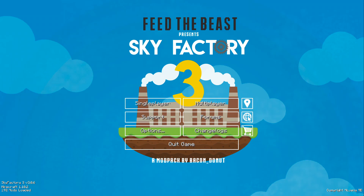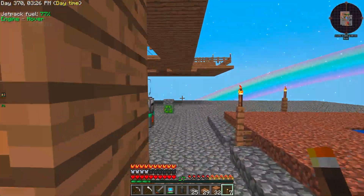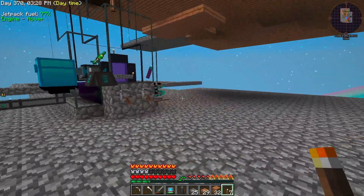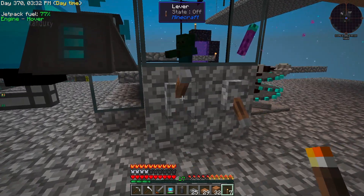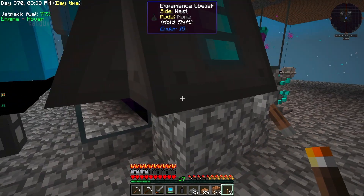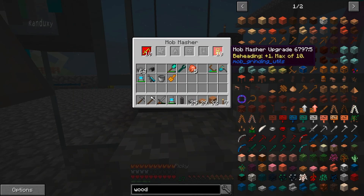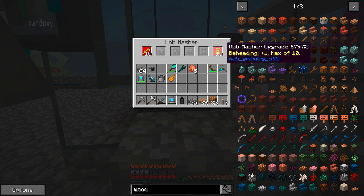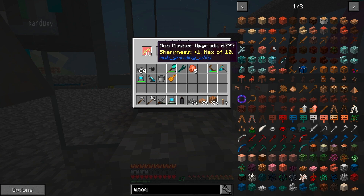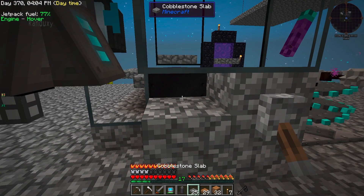Hello people and welcome back to Skyfactory 3. I left off with the mob grinder here, and what I did off-camera was upgrade these — added some upgrades to these mob mashers. I got the beheading going maxed out to 10 and sharpness so it just kills stuff faster. The reason was so I can get the heads — a lot of heads for creating the Wither.